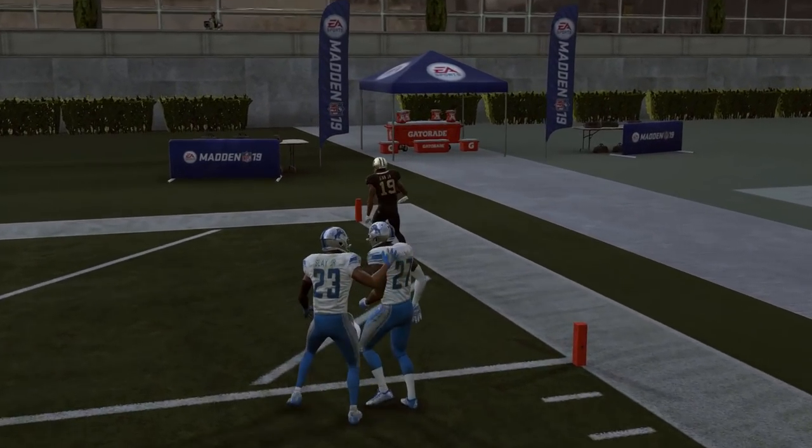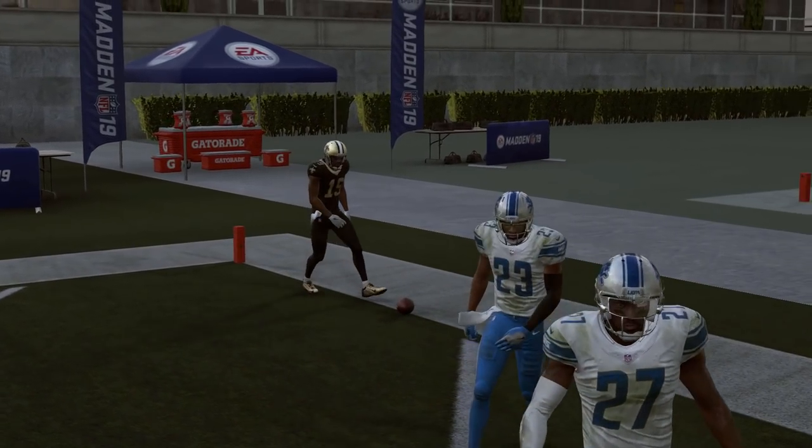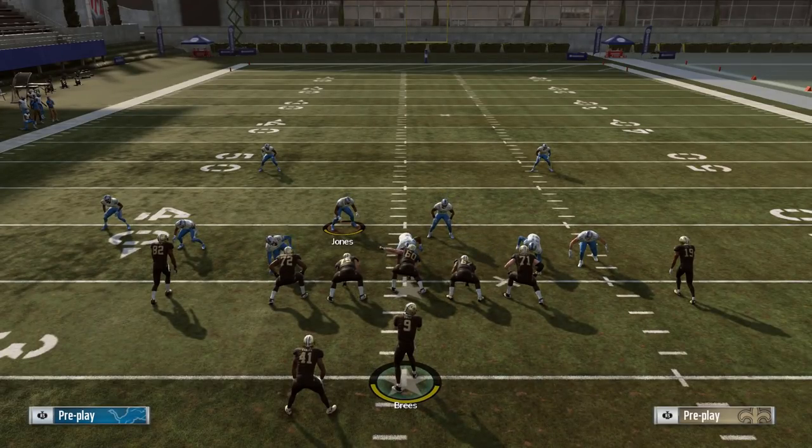So those are pretty much my four simple ways to attack this defense. First, wide receiver screens — force your opponent to fly out there as a user defender. Second, Levels — attack the flats, attack the fact that they're shooting linebackers out to guard the flats. Third, run the ball at the looper — run at the guy who's purposely taking himself out of the play. And four, bomb it: if they're being predictable with their coverage shell, especially if they're just sitting in the default cover three shell, take some deep shots down the field to get them out of it. Hopefully this video helped you guys out. That's going to do it for this one. As always, thank you so much for watching — until next time, guys, take it easy.